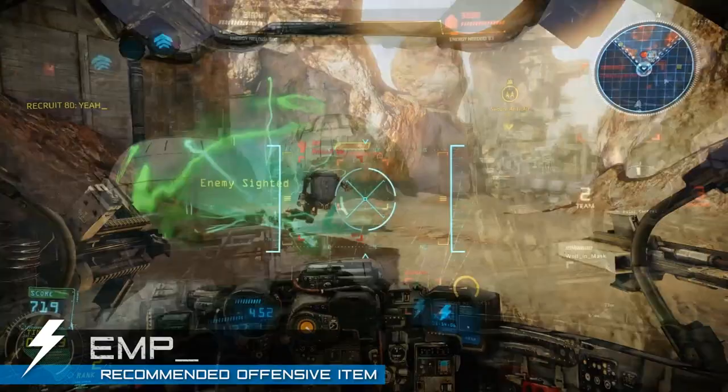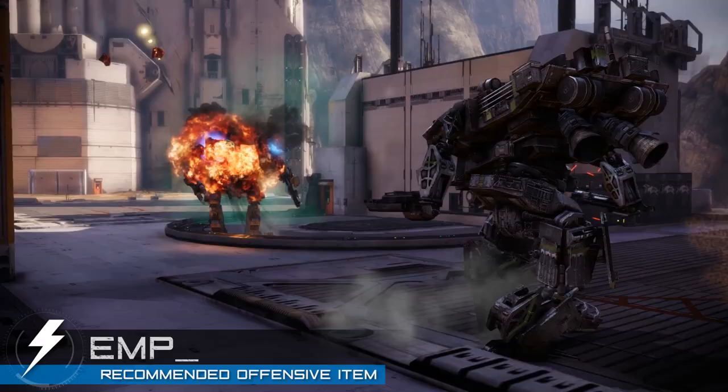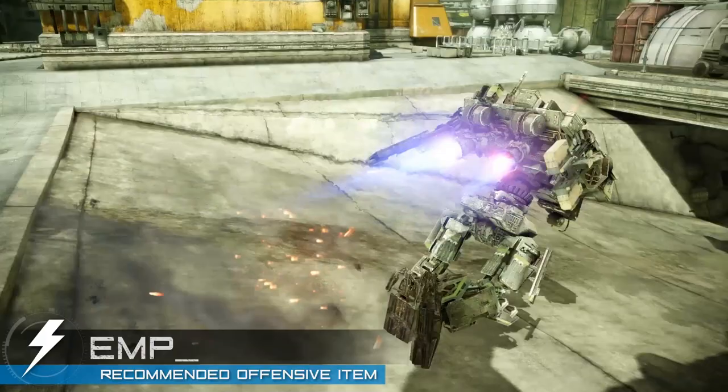The EMP is the standard equipped offensive item on the Raider. When fired, the electromagnetic pulse will disable any weapon systems in the blast radius. This can drastically turn the tide in your favor, yielding a few precious seconds of uncontested firing. The EMP can also be used defensively to shut down attackers, giving you a chance to escape.